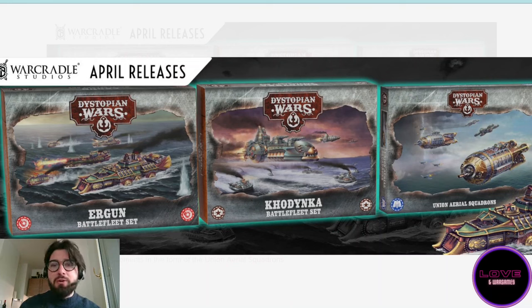Then we have the Hodinka Battlefleet set for the Russians of the Commonwealth. Again this is more classic — same sprues that we know and a new kit. And finally we have the Union Aerial Squadrons, which we've been expecting for a while. If you need more of the Flying Zeppelins of the Americans it's a good source, but you'll probably want the other boxes that exist already, for reasons we'll explain in a little bit.